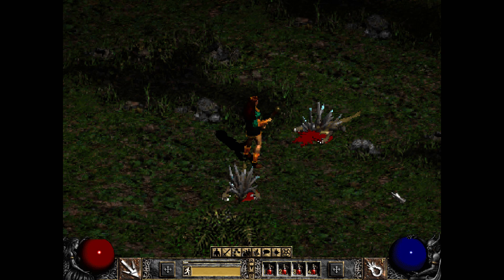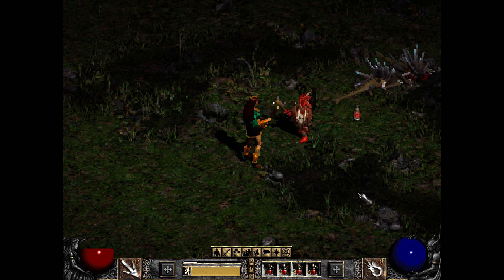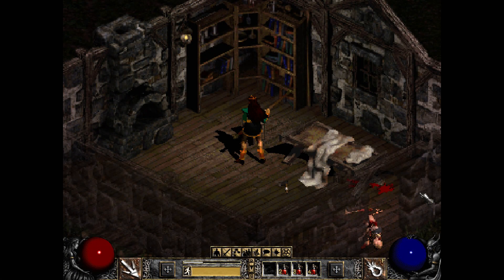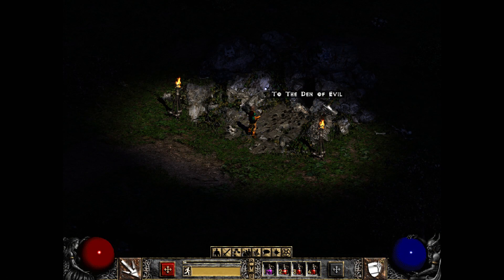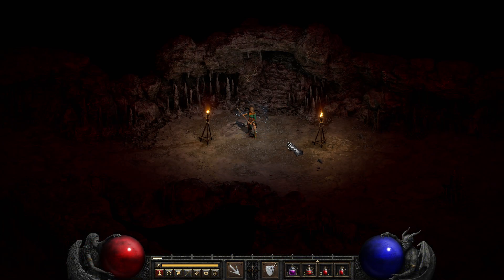We're going to go through the entire game and take a look at basically all the areas. I might have missed a couple of the optional areas, like the Pit for example, but for the most part this is going to include basically everything. I tried to also include a lot of the different monsters that you'll encounter. We kind of do a current version, a before version, and then look back to the current version again for each of these little sequences.